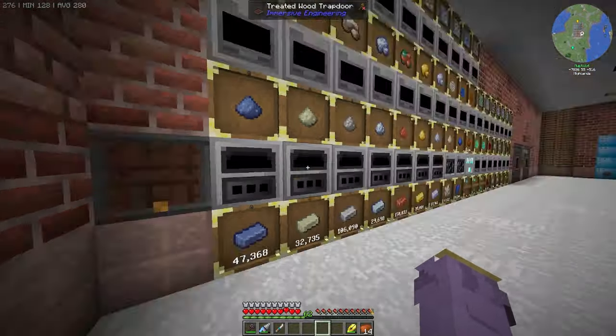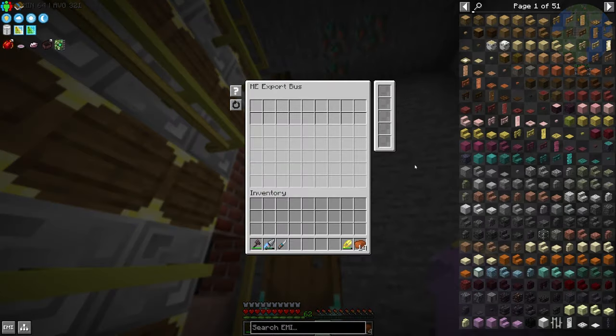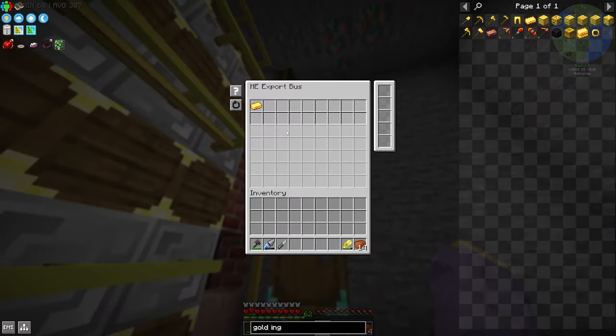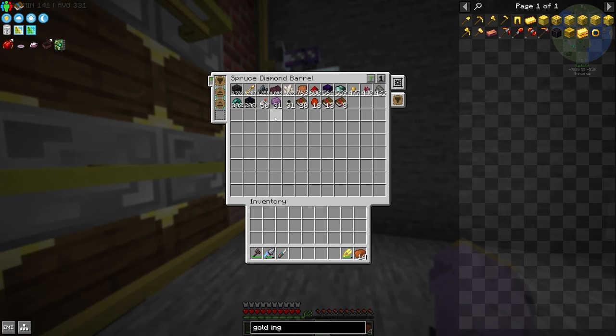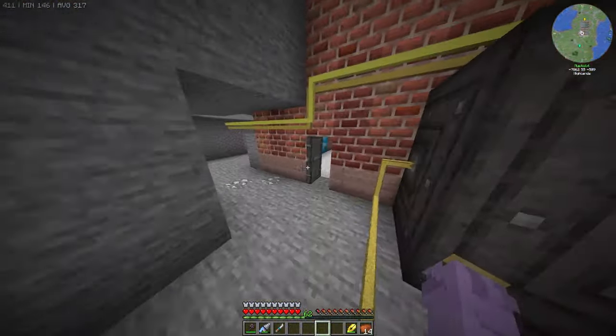I set up a small door right here — just so I can access it. Back here we have a very simple piglin barterer. I have it turned off just because I don't need more items, but if you stick gold ingots in as the export bus, they get input and bartered. Down here it automatically inputs with a hopper upgrade, and I also have an import bus. The main thing I was after was enderpearls. I won't complain about the ersatz leather or the obsidian — those are very nice — but I won't keep the barterer online too long since it uses up a lot of gold very fast.